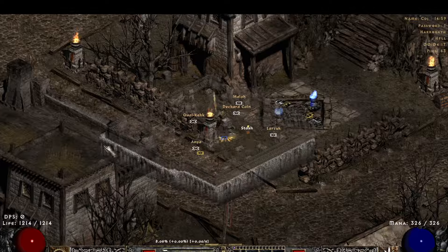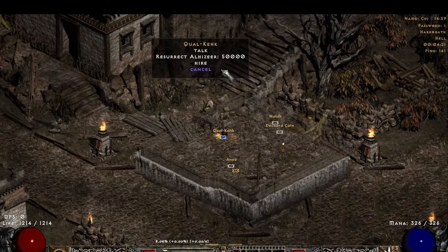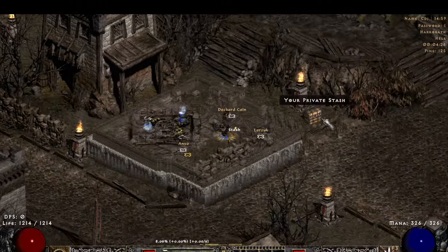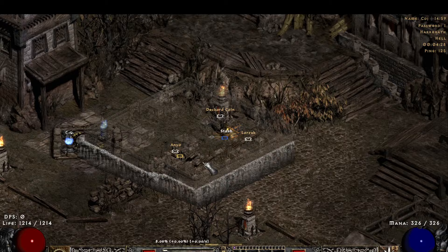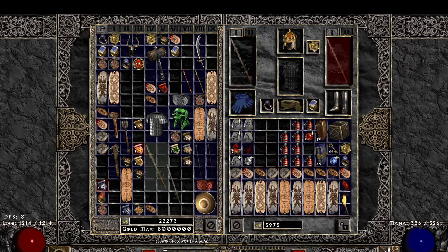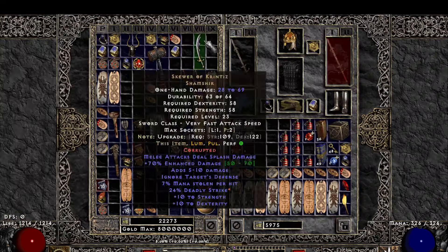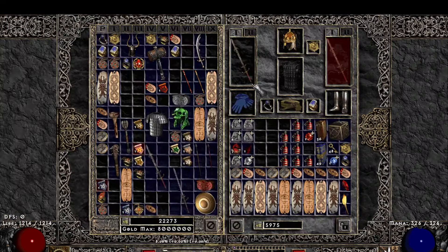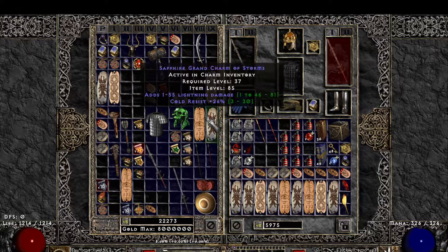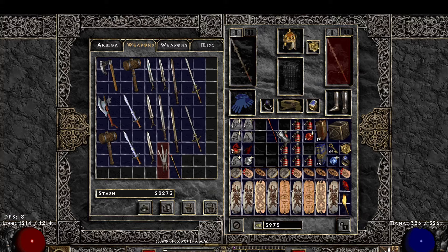One other thing — for Merc, this is actually kind of an undervalued point. I used the Deadly Strike Merc. The attack rating is nice because Might doesn't really give you attack rating, so especially early on it's not the best for low-level leveling, but you can definitely do it later on once you're high enough level to hit.